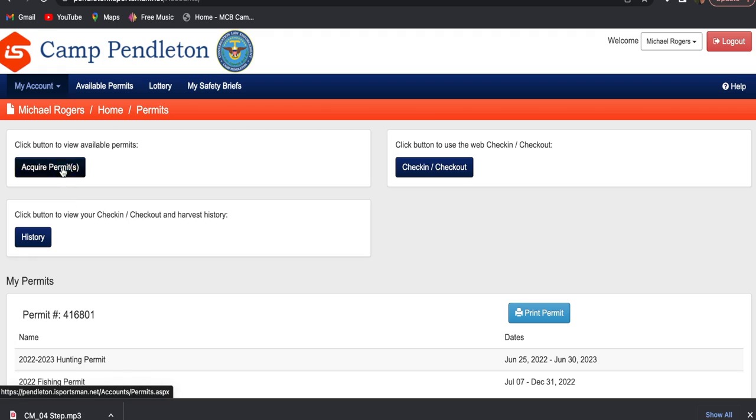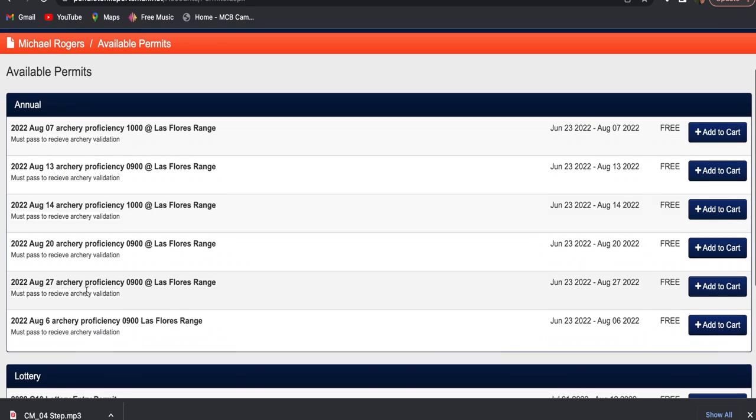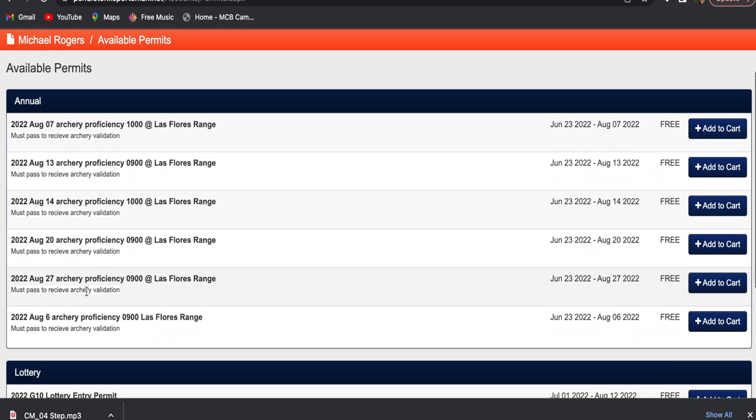For Camp Pendleton specifically, for archers, you need to do an archery proficiency test. This test consists of a 30-yard shot at a bedded doe — you need to get two out of three arrows within the vital zone. They run this test pretty much every Saturday and Sunday, sometimes Friday evenings, and one of the game wardens will be there to validate your completion through iSportsman.